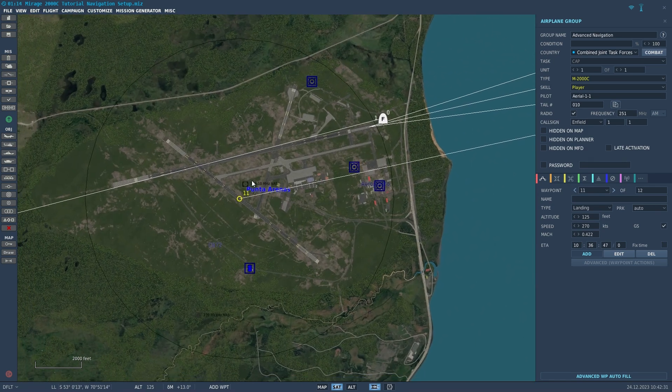Also note that when you create your waypoints, definitely make sure with these data cartridges you include a landing waypoint for your home base. That will automatically set up the waypoint for using the advanced landing modes that the Mirage has. So go ahead and include that in your waypoint plan.